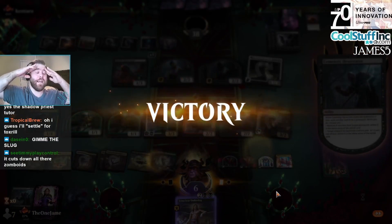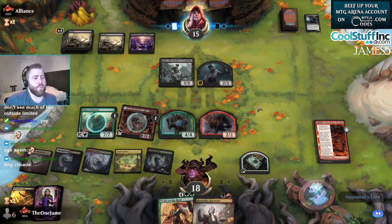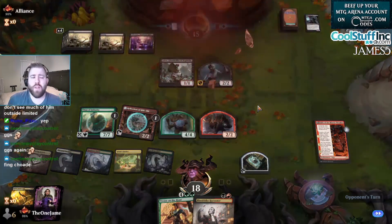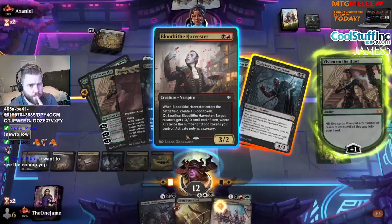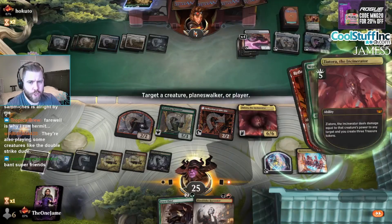Oh my god, four Dreadfast Demons! We were just doing the Titan Reflection thing — we did it! Oh my gosh, that was good. Deal five damage to their face, trigger Pork Chop, make a 4/4!